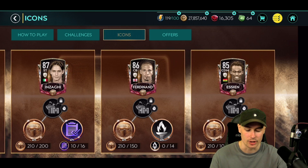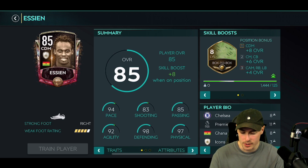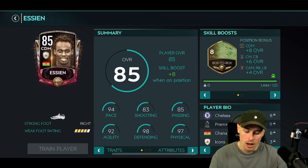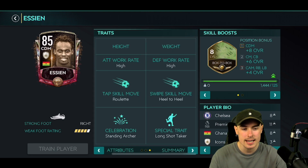The first icon we're going to be covering is Essien — is it going to be Chelsea? It is Chelsea. Box to box on a CDM. Did I miss an icon CDM with Destroyer skill boost? That's what I want to know. So Michael Essien: 85 rated, center defensive mid, four star weak foot, some very well-rounded stats. Looking at his skill boost, he should be a center mid. They're giving a CDM icon box to box — I really don't understand that. That really does baffle me.